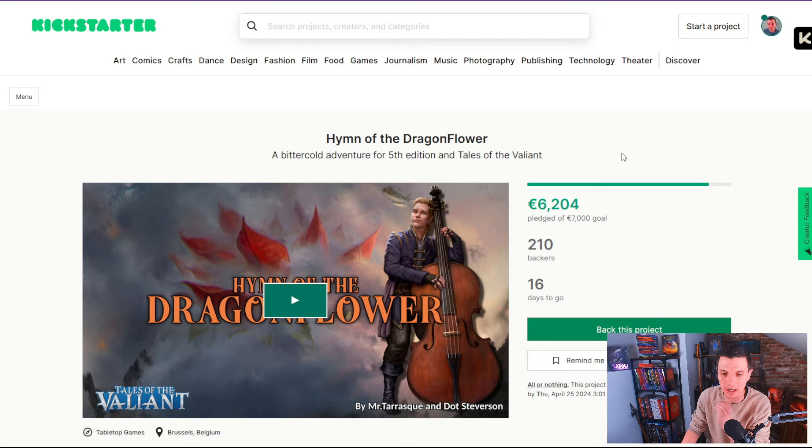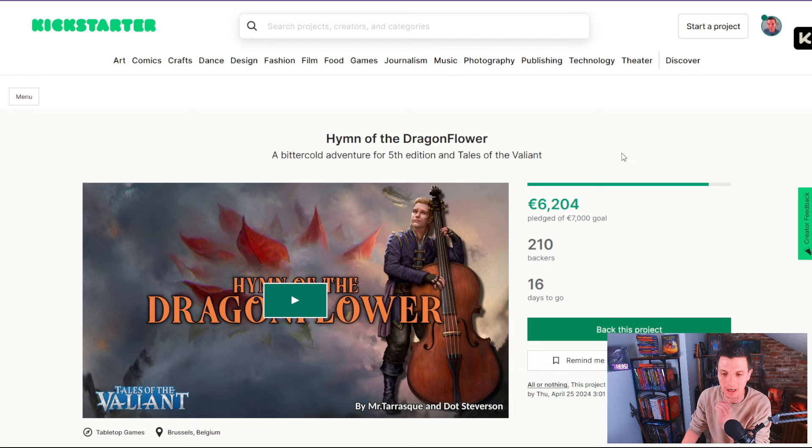Hymn of the Dragonflower is 88% funded — it's my Kickstarter, an adventure for 5th Edition and Tales of the Valiant that I'm writing with Dodd Steverson. I know it's not Cypher System, but there might be a Cypher System version coming in the future if this gets funded. Make sure to click the link in the description below.